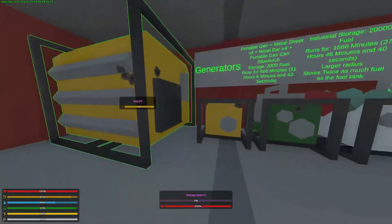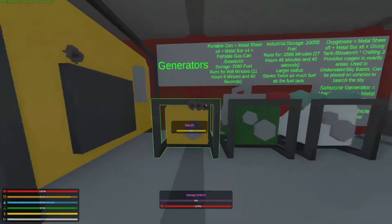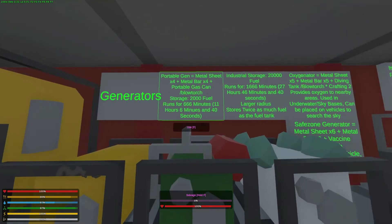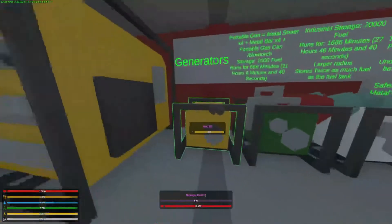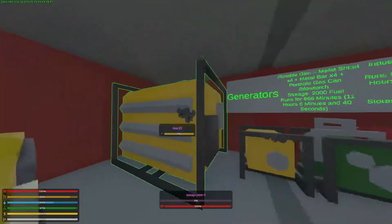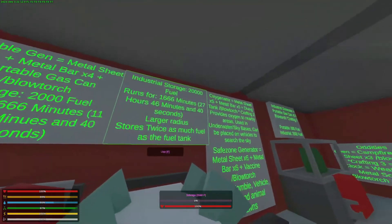The industrial generator is crafted with seven portable generators and a blowtorch. The portable generator has 2,000 fuel, meaning it can run for 666 minutes, or 11 hours, 6 minutes, and 40 seconds. The industrial generator has 10 times that fuel capacity and can carry 20,000 fuel. It runs for 1,666 minutes, which is 27 hours, 46 minutes, and 40 seconds.